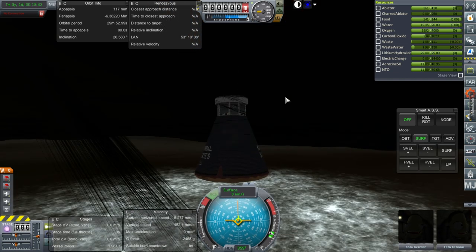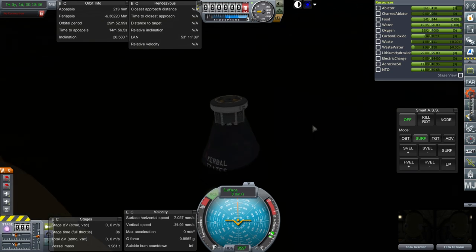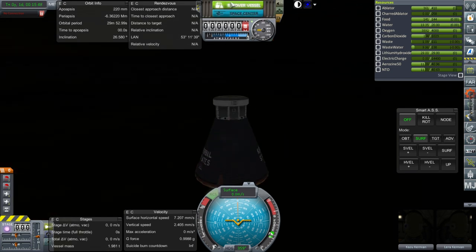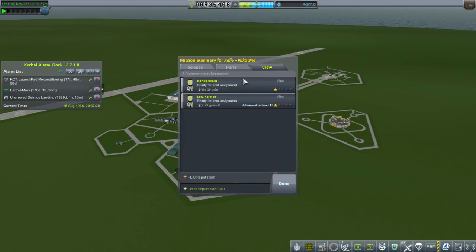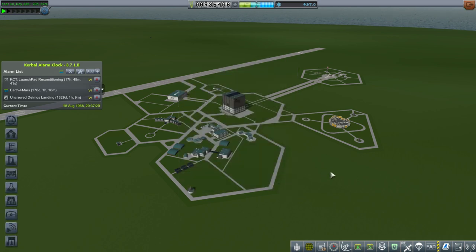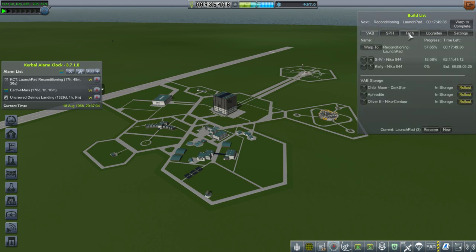And that's a splashdown. We could really use some floats here, but let us recover. Kazu and Lera — Kazu didn't get any experience points, Lera got two experience points. But they're back safely, and that's the important thing. Now I need to rework the Kelly pod and the Kelly spacecraft to make sure we have enough electric charge. I'll work on that and get back to you with the results.